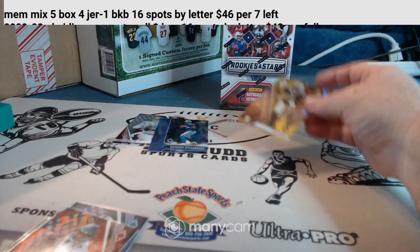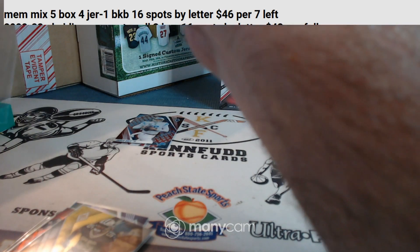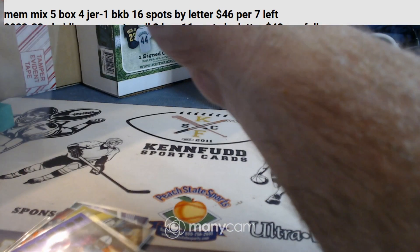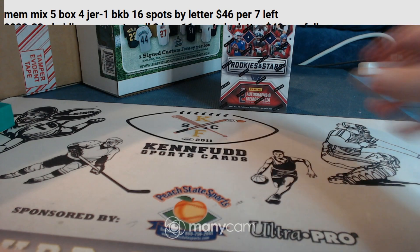I think it was a lot of good names. Anthony Richardson had some rookies and some numbered cards. It's better than a kick in the teeth, I say. Everybody grab a mini so we can get the last break done — it's only $23. Four jerseys and a full-size basketball.